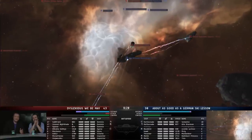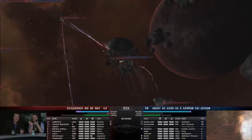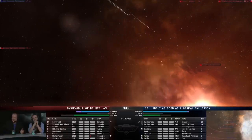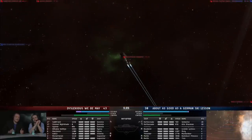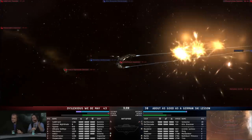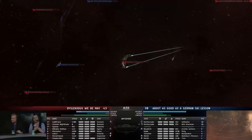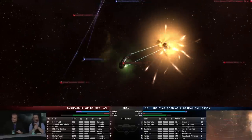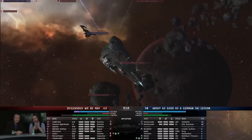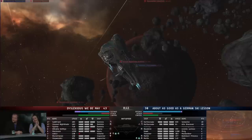That's going to be a big problem. Now that Scimitar was never going to be within range to actually rep those Rattlesnakes anyway, but it really is now up to the Rattlesnakes. This is going to be an all-in strategy — they jumped right on top of their enemies. The Exodus team has Bouncers out, those long-range sentry drones, and the German Ski Lesson team will certainly be dropping Bouncers to kill the Scimitar almost certainly. They've switched to Guard Twos now, but the opponents are dropping Augmented Ogre Twos. The Stiletto is being killed by the frigates.